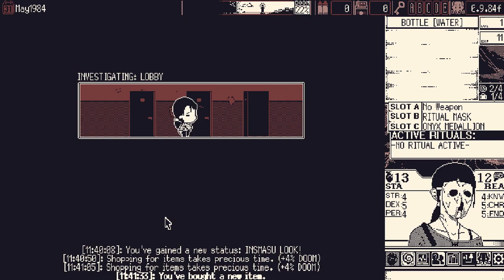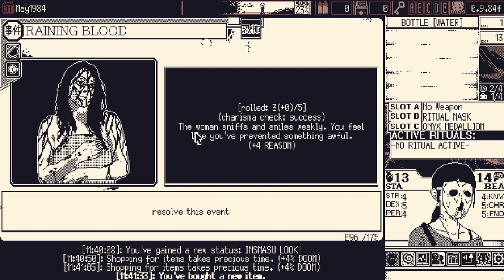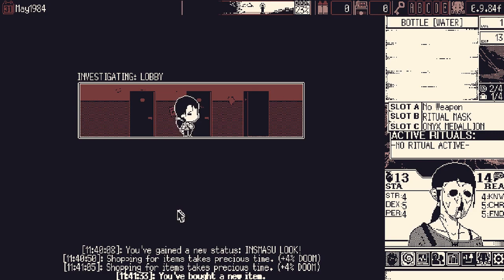Our charisma is good enough that we might be able to calm her down — and we did. Plus four reason. She sniffs and smiles weakly; you feel like you prevented something awful. Always a good idea to prevent something awful. Also, Raining Blood — reference to Slayer. Another thing that is awful.